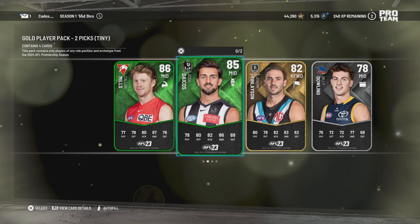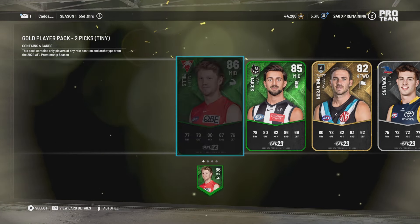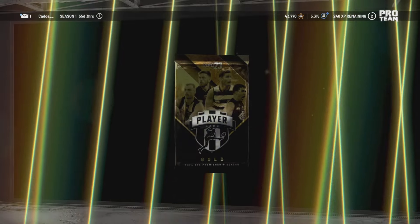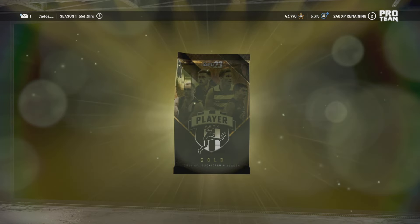Oh boy, this is probably one of our best packs yet — Callum Mills, the great mid, and Josh Dacos. Right now I actually don't have a wingman in my team, so that's perfect. Here we go, next pack.